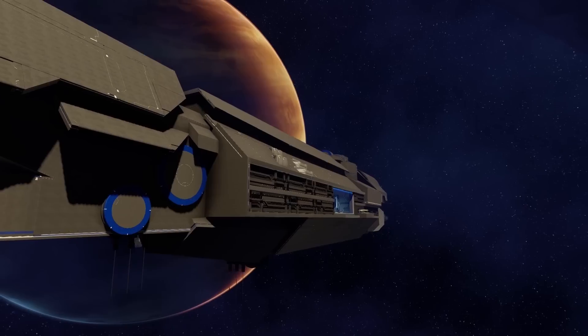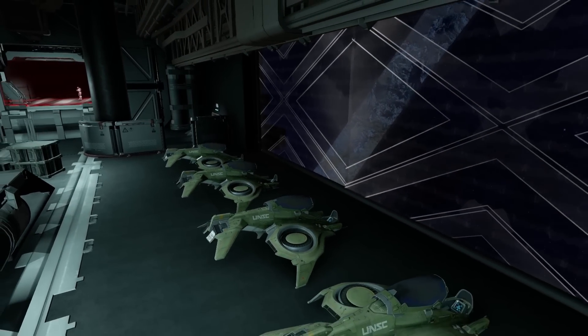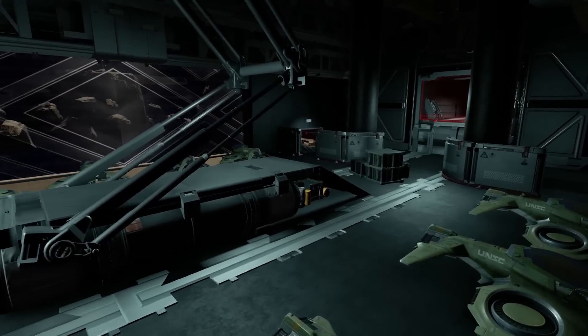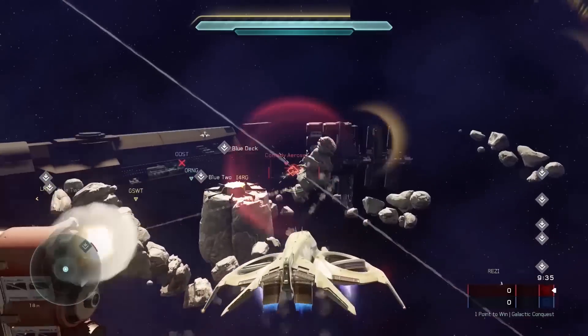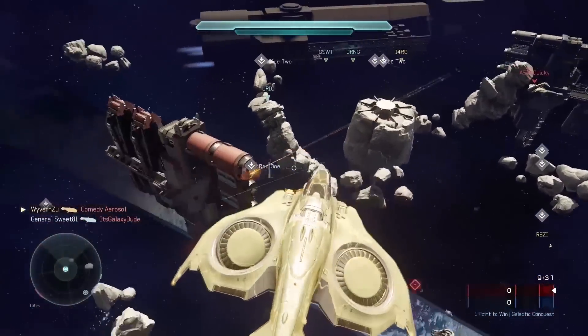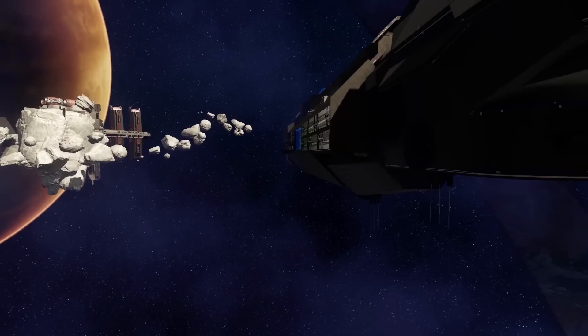Probably the most revolutionary part of this map is the new creation of the Destroy objective. Because it uses the Stronghold gametype, wherever a Stronghold is on the map is marked with a waypoint. When the player destroys the explosive, the Stronghold disappears, making it very clear that the objective was complete. Two teams begin the match inside large UNSC vessels on opposing sides of the map.